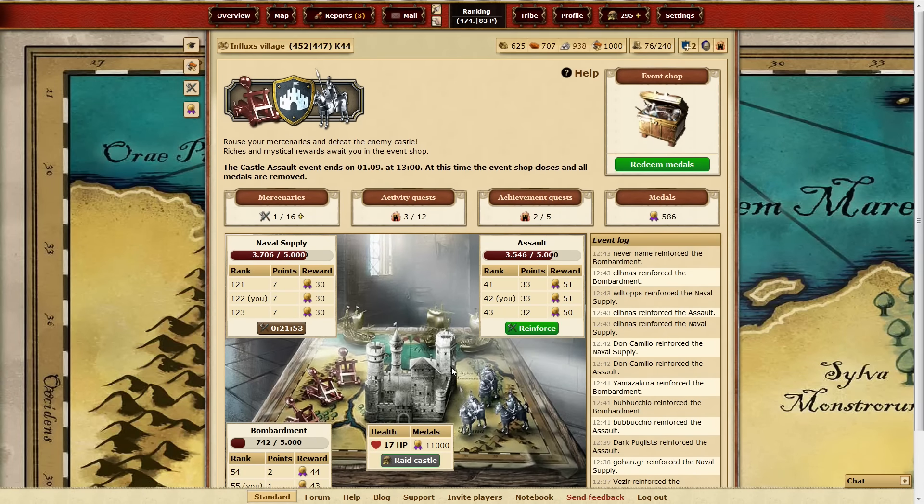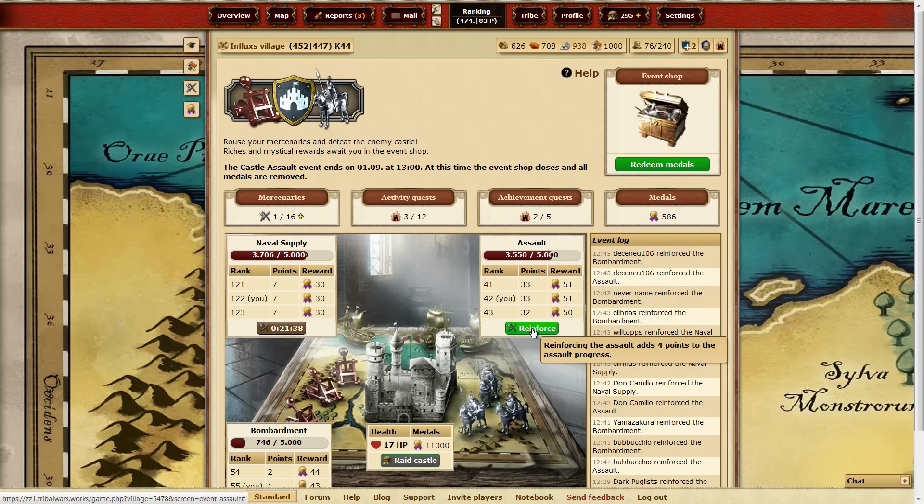You have the castle that you need to destroy to earn medals, and to do so, you can use your mercenaries to participate in three different categories. The main one being the assault. When the progression bar completes, you will deal damage to the castle.